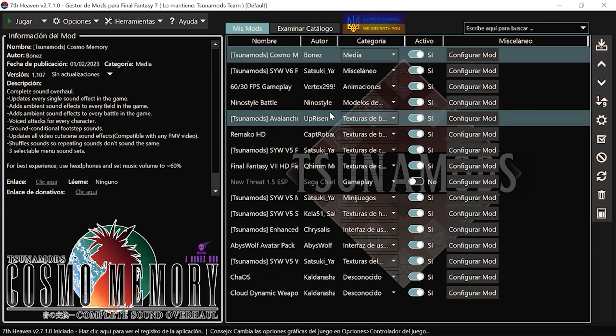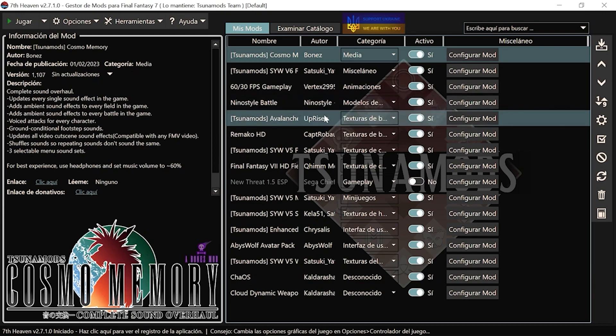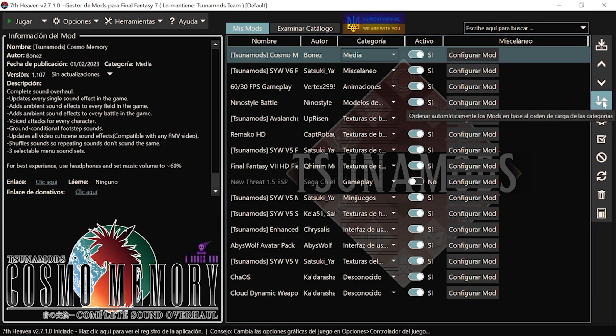¿Os acordáis que en el capítulo anterior yo os dije que tienen que ir colocados de esta manera porque si no no va a funcionar? Esto lo han arreglado en esta nueva versión. Simplemente tenemos que venirnos a esta parte de aquí y pone 'ordenar automáticamente los mods en base al orden de carga'. Le dais un clic y os va a ordenar los mods automáticamente según se vayan cargando.